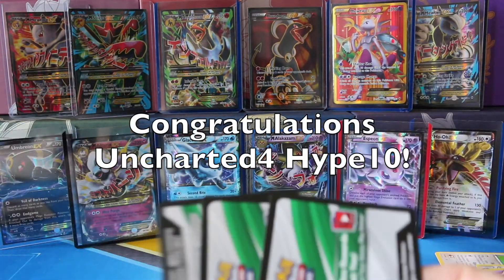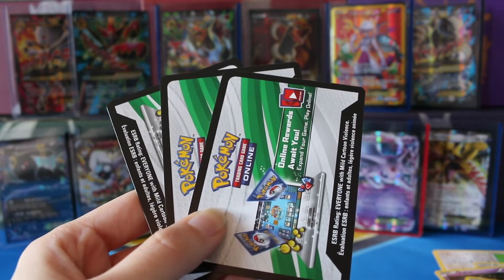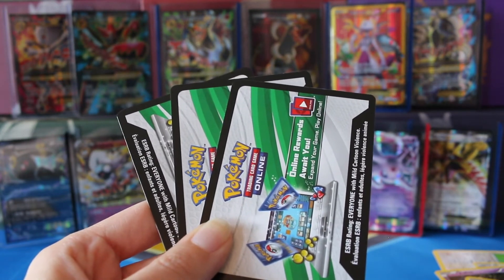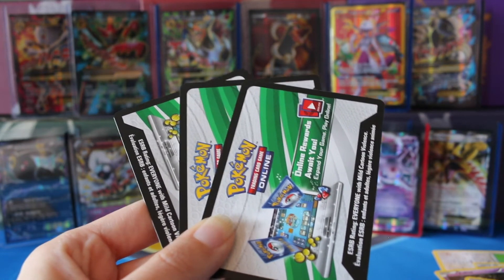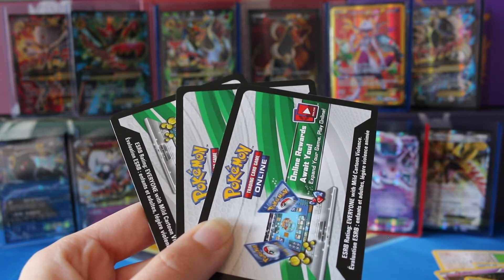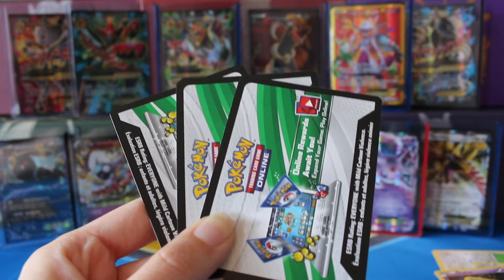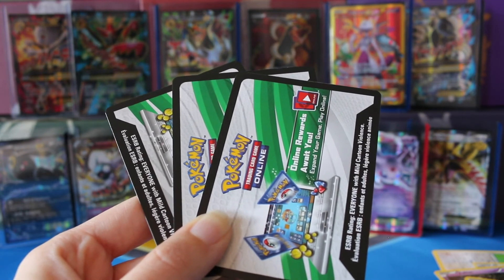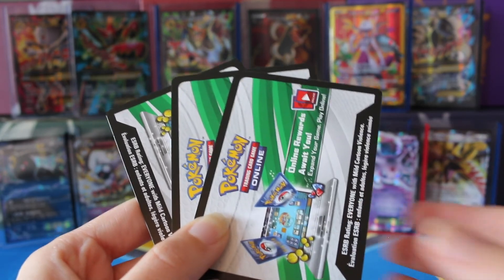Right here, right now, you should be seeing the random winner to my last set of code cards. I will go ahead and message you sometime today through the YouTube messaging system. For a chance at today's code cards, I want to know — out of Primal Clash, Roaring Skies, and Phantom Forces, which set is your favorite? All you have to do is leave a comment in the comment section below. You do have to be subscribed. If you're under 18, just make sure it's okay with your parents that I can contact you. I will announce the winner in two days, as always. I really hope you guys enjoyed this video — if you did, please don't forget to comment, like, subscribe. I'll see you next time, guys. Bye.